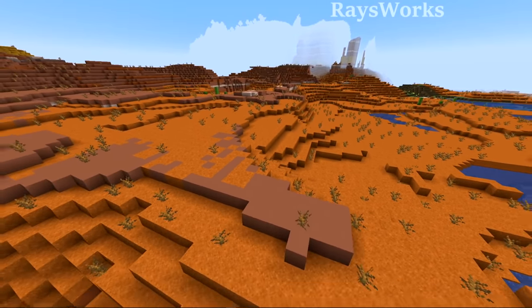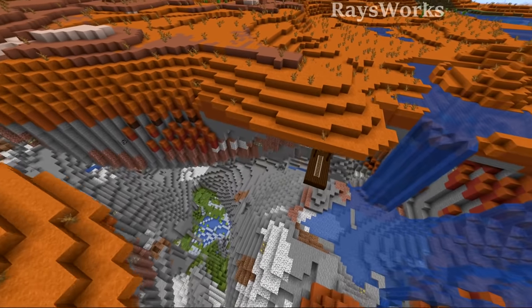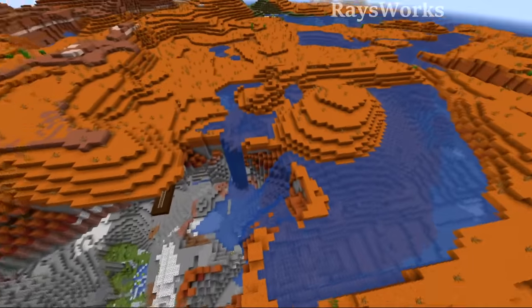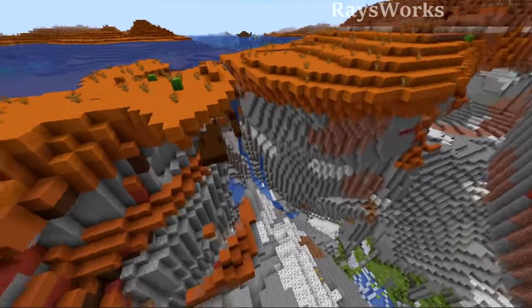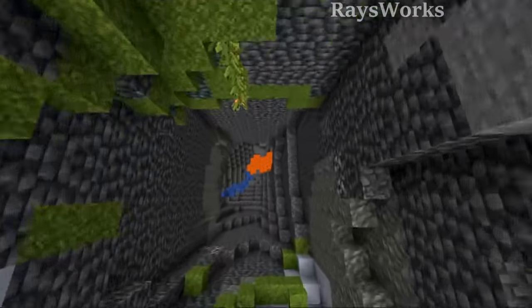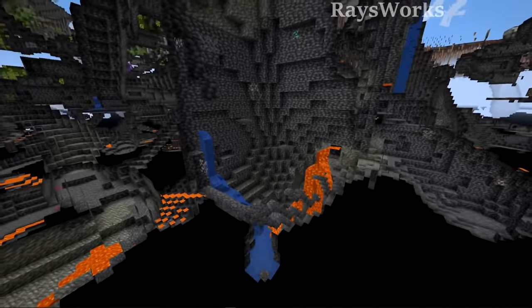With caves able to cut through red sand, it's now possible to get these massive holes right in the center of them, with lakes and even oceans flowing right inside of them. This one actually goes pretty darn deep, all the way down to the deepslate layer down here.